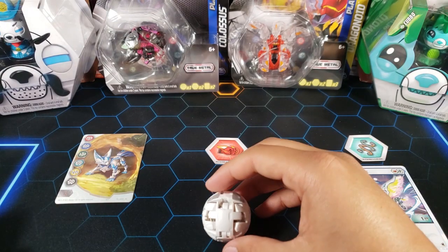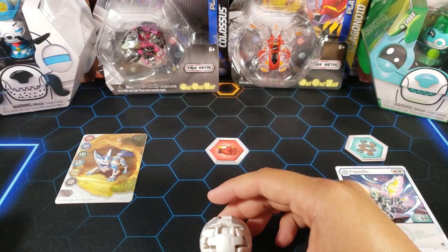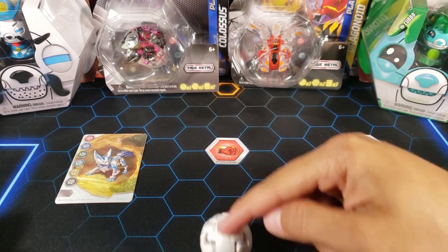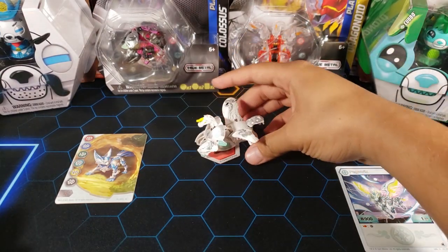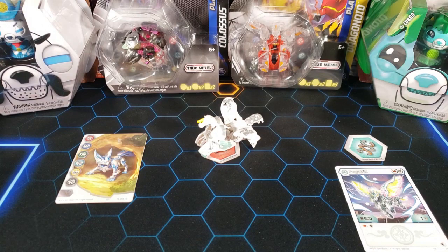Now let's roll it onto this core and see it open up — let's see it in action. Three, two, one, brawl! And there is Haos Pegatrix — I think it looks like a pretty cool Bakugan. What do you guys think?